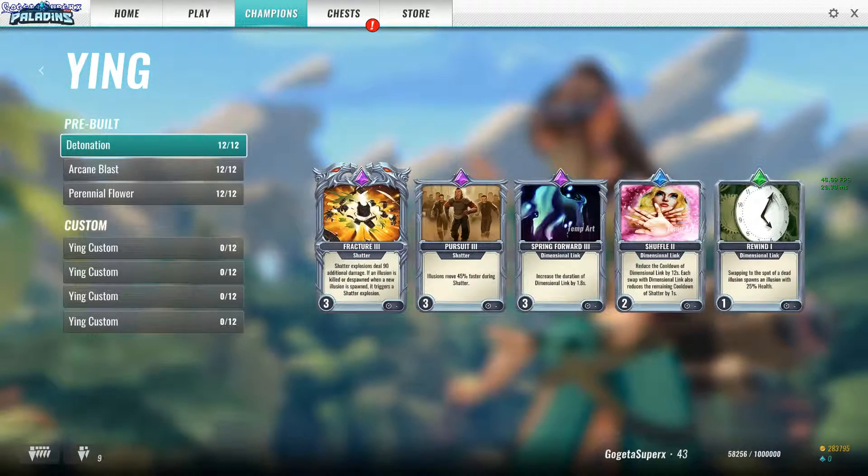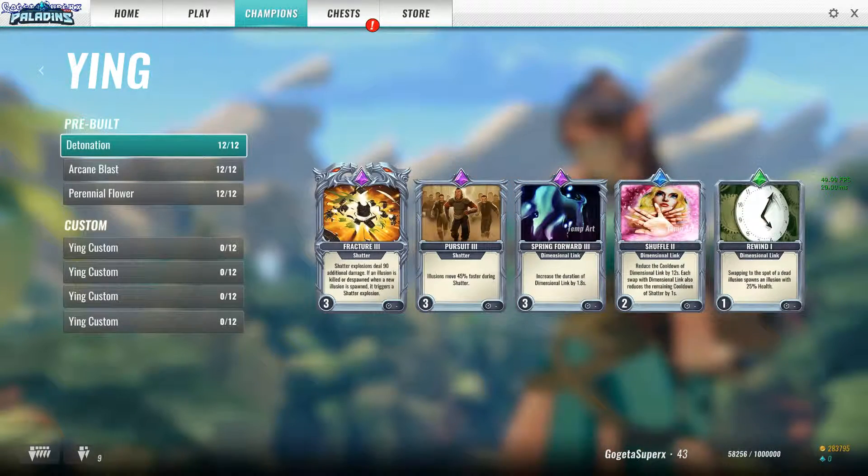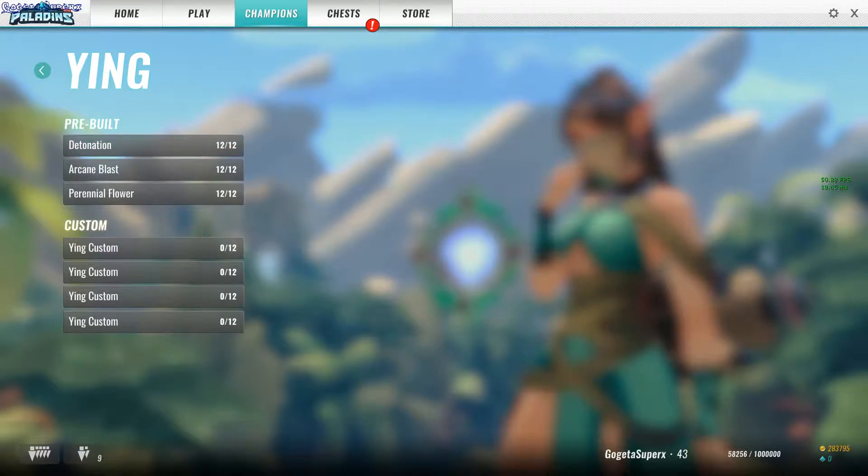Ying, definitely Detonation. You spawn the first illusion, spawn the second illusion, then shatter them. When you blink to a dead illusion you spawn another at 25% health, then shatter again for a lot of damage.